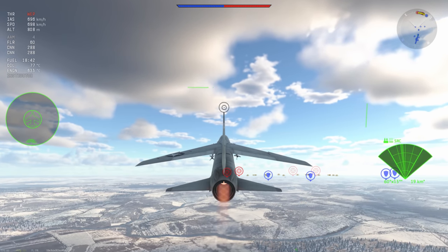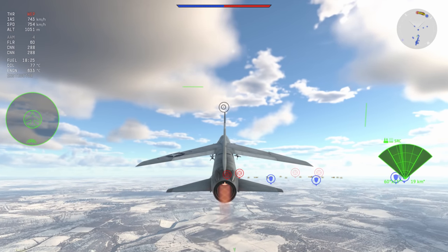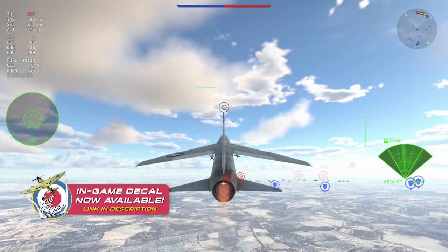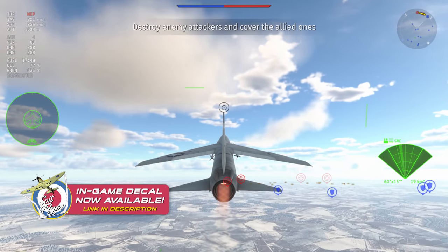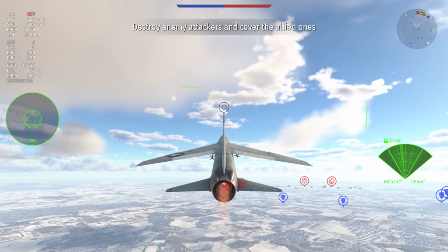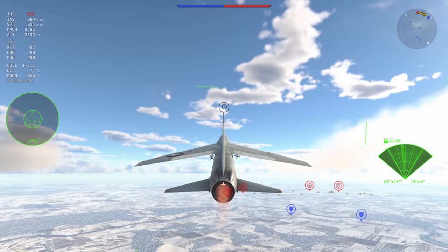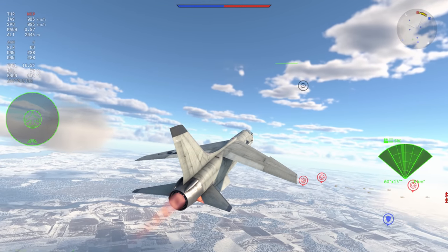We come with four 20mm cannons and four AIM-9Ds, but most of the plane's prowess lies in its performance. It's just a really high-performing plane — it's got a good climb rate, an excellent turn rate, good low-speed handling, and acceptable acceleration compared to the MiG-21s. The MiG-21s will beat it in acceleration and high-speed handling, but as you go to lower speeds I see the Crusader winning out a thousand times over.